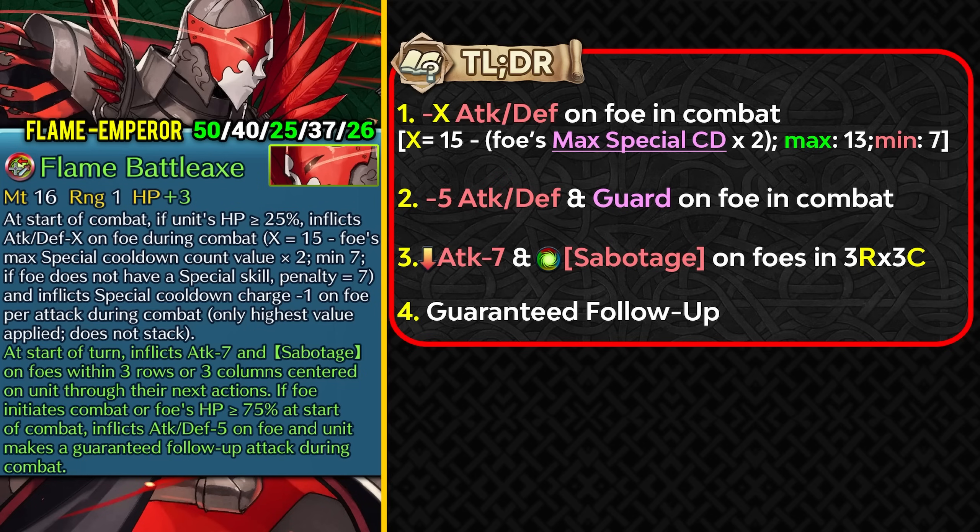Overall Flame Emperor still competes with many axe armor units for the near savior role, and being a green armor isn't ideal with so many red threats. But if you've invested in them or really like them, this is a nice weapon refine for a grail unit. The attack debuffs improve survivability and the sabotage status provides team support. Double down with debuff teammates and units with Plagian weapons or Foe Penalty Doubler for great team synergy.